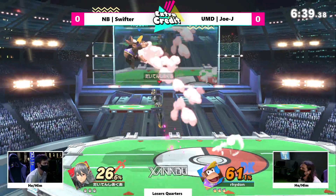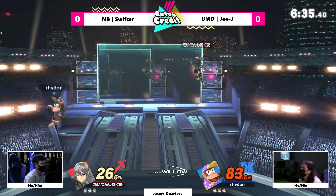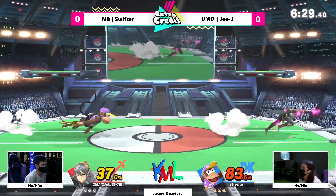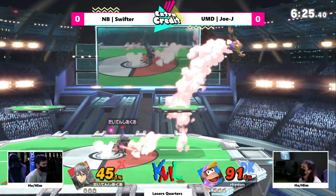I believe that up smash is the fastest in the game — tied with one other up smash that escapes me for the moment. That up air got kind of close to killing just how high up JoJ was. Just look at the item play coming up from JoJ: the Z-drop aerials, able to keep the banana in hand, just continuing that pressure.